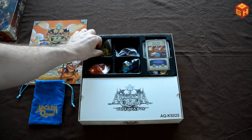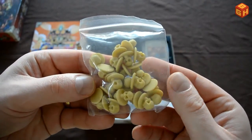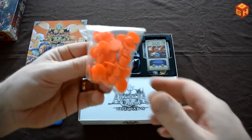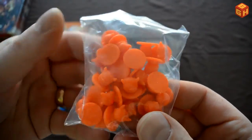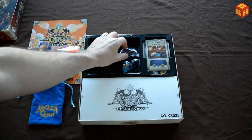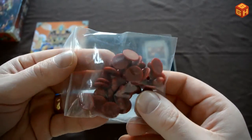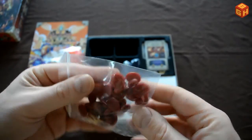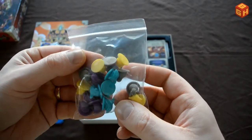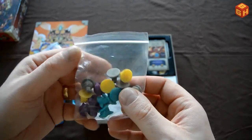And then there's a lot of tokens here. You've got plastic 3D skulls, lots of them, plastic 3D demon heads to replace the tokens in the base game, red little hearts, and guild tokens for each guild. Very cool.